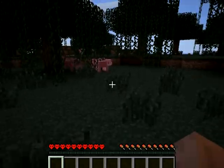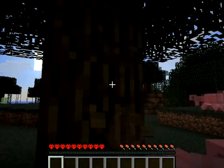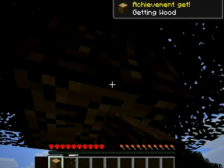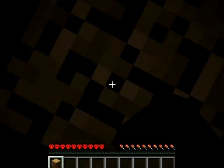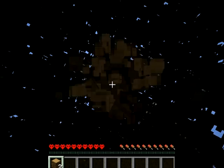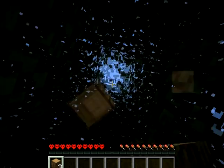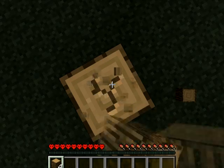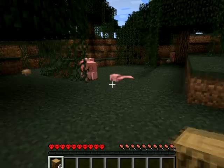Empezamos en un pantano que está lleno de tocinos. Como ya he dicho antes, he jugado a este mapa anteriormente y presenta una carencia de lana acojonante. Así que si quiero lana voy a tener que buscarme la vida bastante. Esto parece ser un bioma pantano, así que por madera no nos va a faltar. Igual hay alguna que otra seta. Muchas lianas.